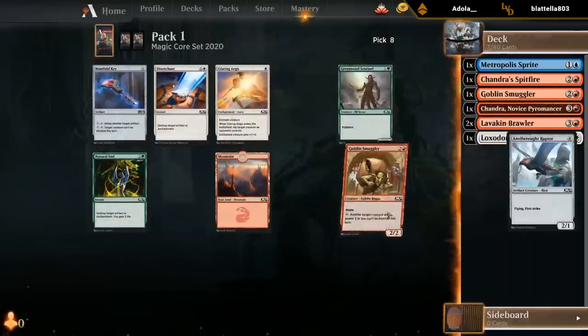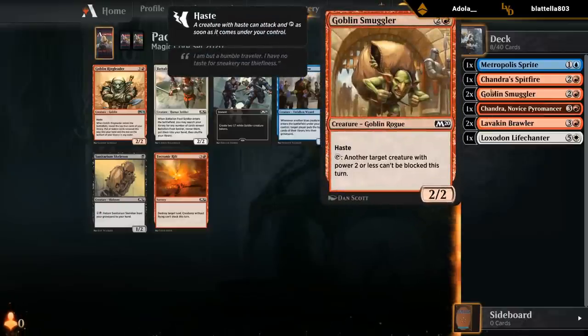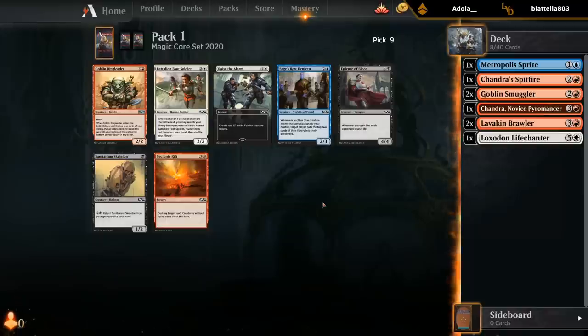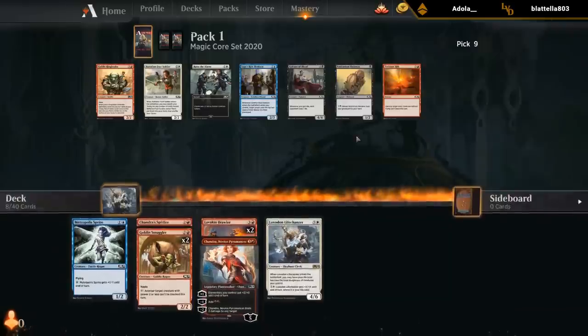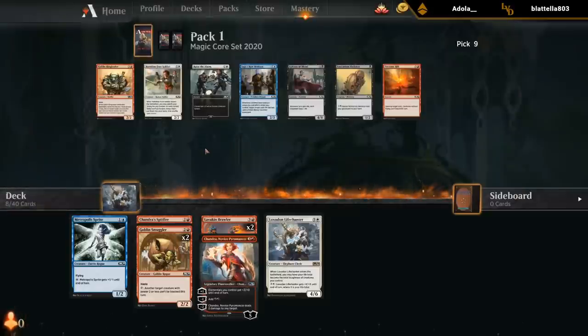Another Smuggler — seems excellent. I've got two Smugglers so far. Alternatively I could take Sanitarium Skeleton, a speculative Raise the Alarm, or a Foot Soldier. If we do end up red-white aggro, getting enough Foot Soldiers would be nice, although we already have Spitfire and two Smugglers at three mana. Maybe I'd just prefer Raise the Alarm to give us a two-mana play, and it potentially plays well with go-wide type cards. Ringleader's chances of making the deck are pretty small — not a lot of Goblins in the set outside of Smuggler that I'd consider great. By itself a four-mana 2/2 with haste is not what you want. We already have a decent chunk of four-drops, so it's probably between Raise the Alarm and Foot Soldier. Both could be serviceable, but Ringleader requires more setup. Let's take Raise the Alarm.